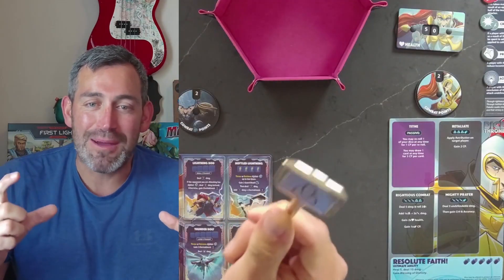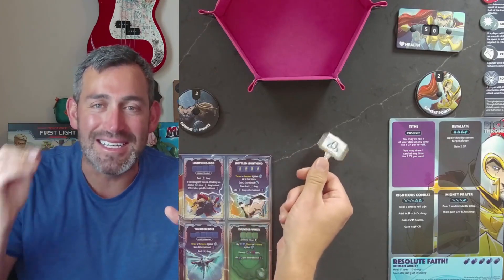Thor takes my number 2 spot because he is just so well rounded. He is a heavy hitter, which is something I really enjoy, but he also prevents tons of damage while also inflicting more with the defensive abilities. He is a great character to introduce to new players, but he also needs a lot of strategy in order to discard those cards at the right time and make the most out of Mjolnir. He is extremely thematic, which is a big reason why he is in my number 2 spot. And also, that Kickstarter exclusive hammer — Chef's Kiss — it's a thing of beauty.